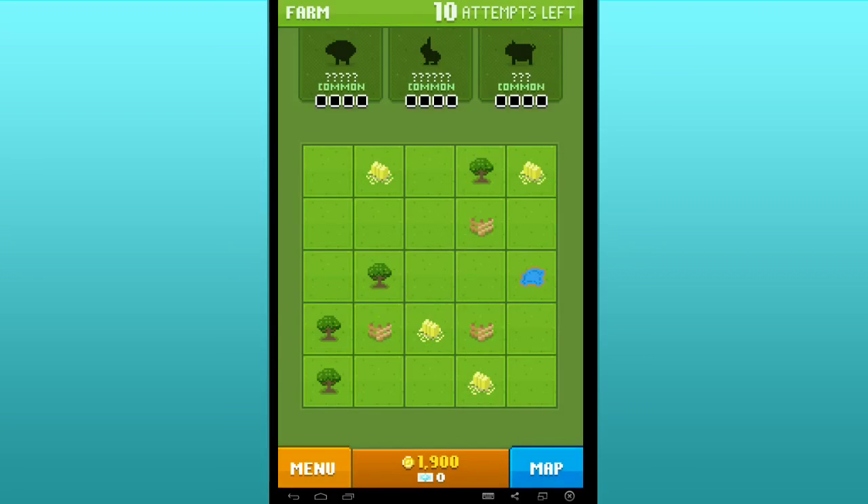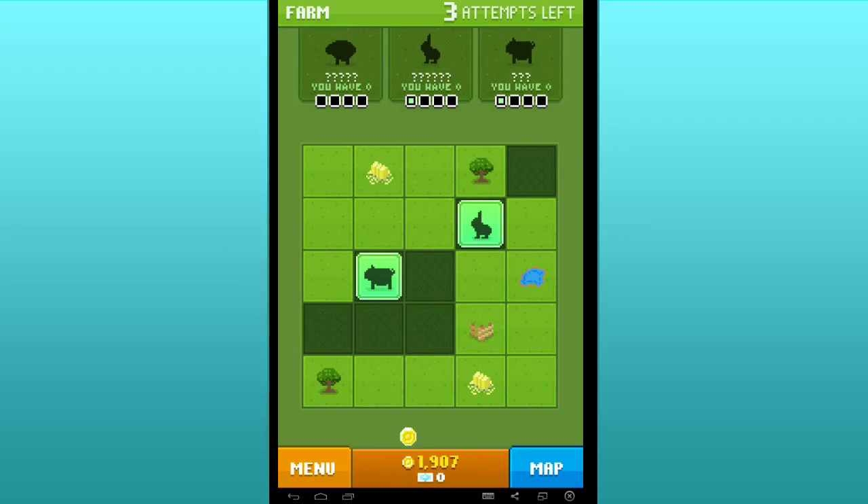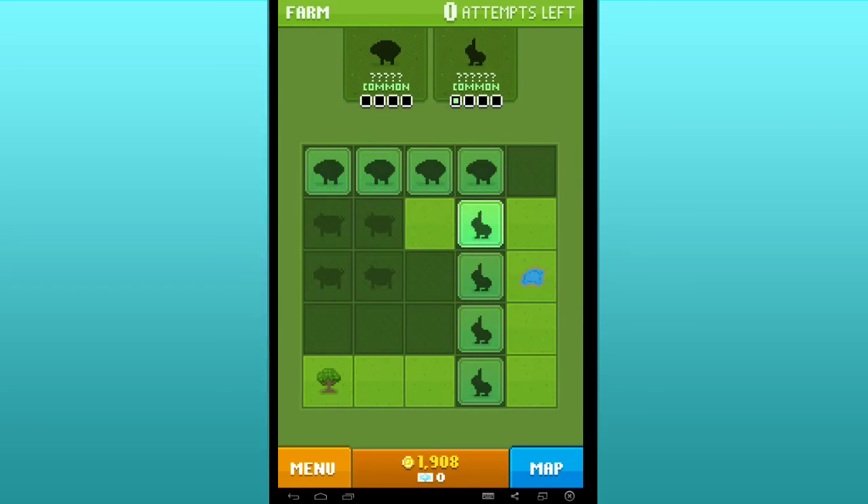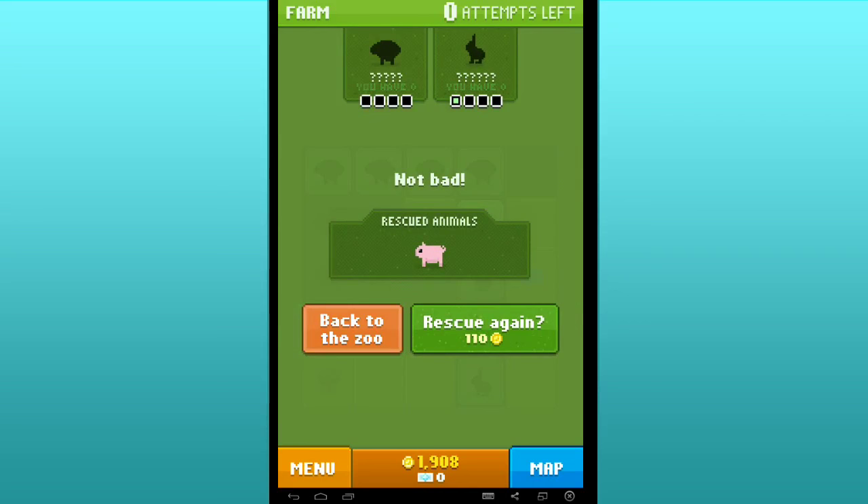Each animal has a specific pattern. It looks like there's a cow or pig, a bunny, and maybe a sheep, and we have 10 attempts to find all the pieces of an animal. We found a little bun bun! And there's some coins. There's a little pig! We found a pig — we rescued a pig! Four more to level up. So the bunnies go in a straight line and the sheep go in a straight line — I see what's going on here.